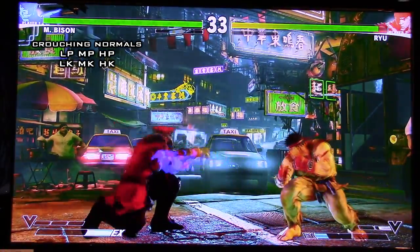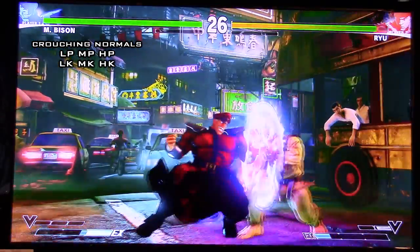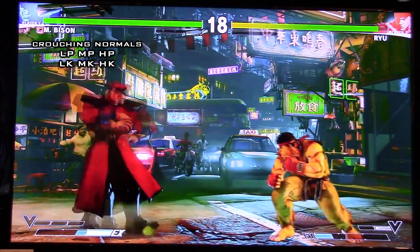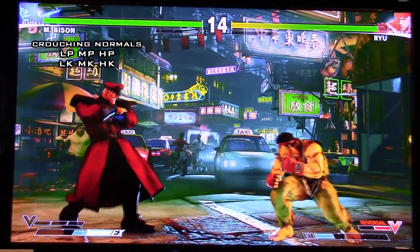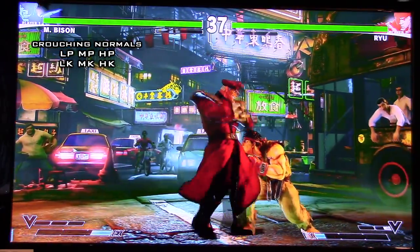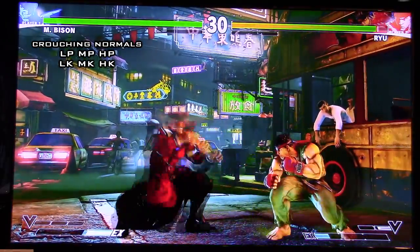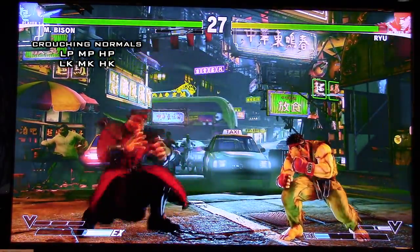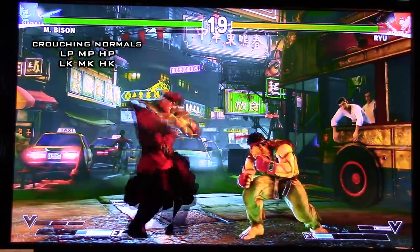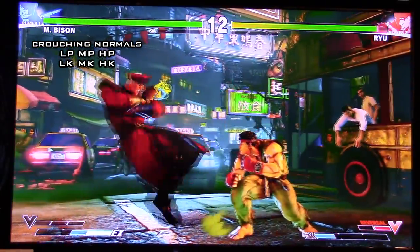This is his crush counter — his only crush counter. It's kind of strange because most characters have a standing hard punch or hard kick as crush counter, but Bison's is a slide, crouching hard kick. It would be pretty damn hard to land as a crush counter since there are so many active frames — it'd be extremely risky. But if you do get it, the reward is huge because you get a juggle effect. The opponent flips up in the air vertically and you can follow up with something such as a cycle blast or even super. One thing to keep in mind: if you do a crush counter right up close to the opponent, you'll actually cross them up, so you have to switch sides when buffering a charge.